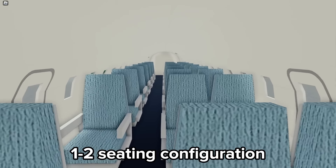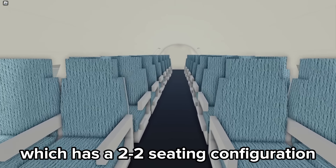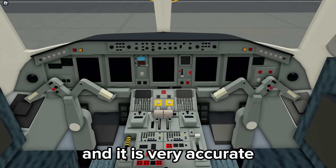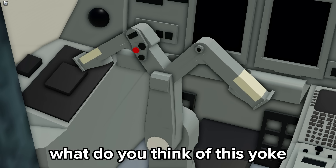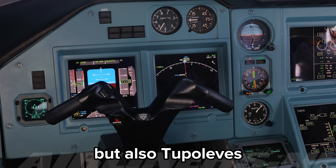All of these come in a 1-2 seating configuration, which surprises me as it is similar in size to the Airbus A320 which has a 2-2 seating configuration. The cockpit looks very accurate compared to the real thing. It features a strange yoke design which is not only popular on Embraers but also Tupolevs.